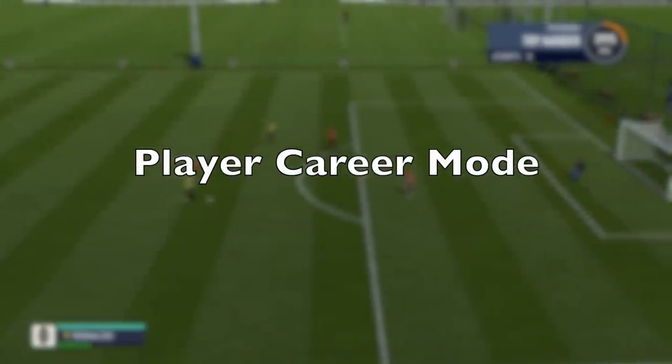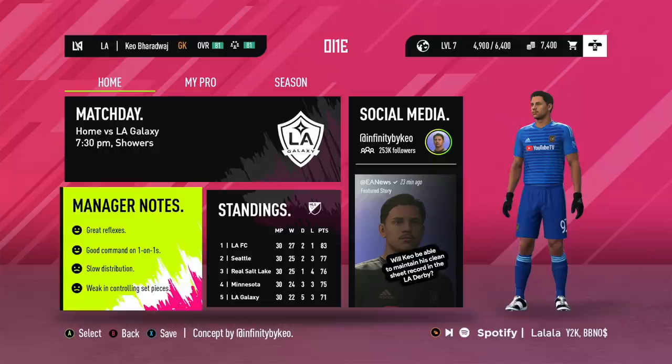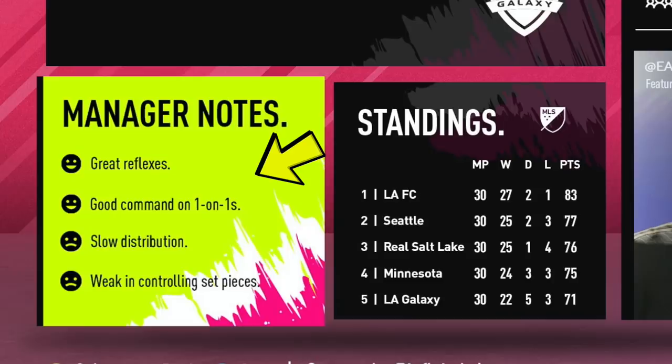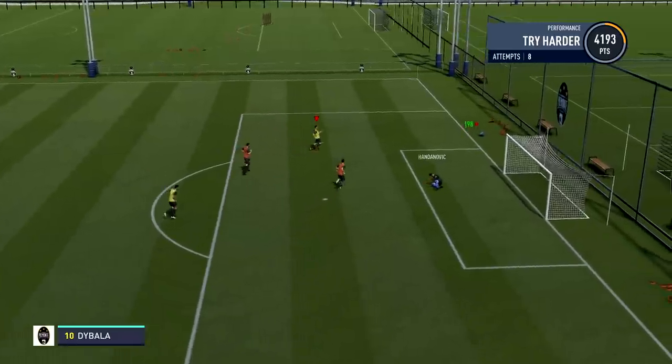Finally, VJ has made a player career mode concept. He notes it features social media with stories, an adaptable menu showing only relevant content, and manager notes shown before match day. You have your match day section, your avatar, and a social media section with a fake Twitter follower count. An EA News story features your player face and asks if you can maintain your clean sheet record in the local derby. There's the league table and highlighted manager notes with tactical observations like 'great reflexes, good command on one-on-ones, slow distribution, weak at set pieces.'